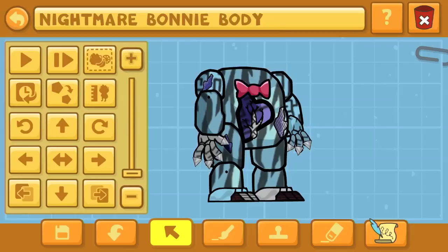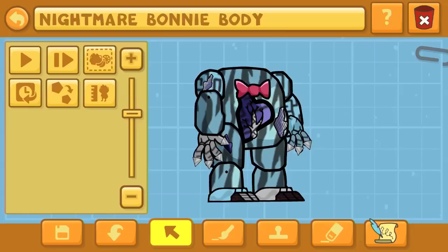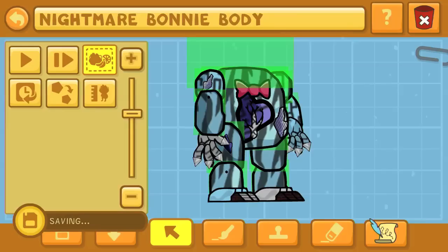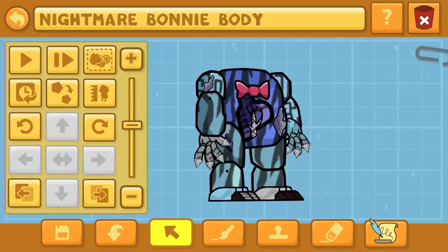Here are my adjustments to Nightmare Bonnie. The main thing is making it a little bit more blue and adding a lot more withered patterns, because Nightmare Bonnie is in sorry shape — it doesn't even have a chest. One thing I'll say is that while I would love to make it even more withered, most people coming in from outside may not realize the limitations we're working with.